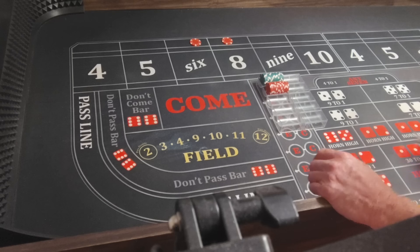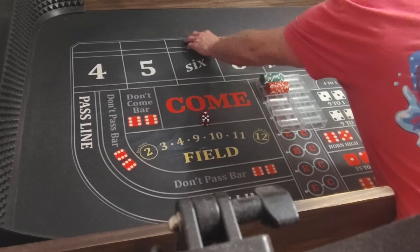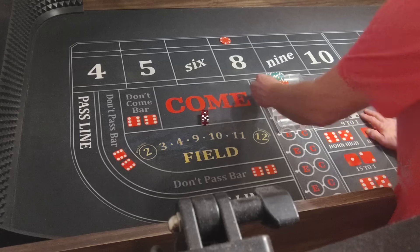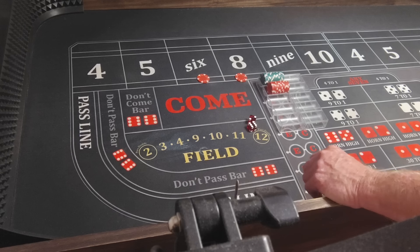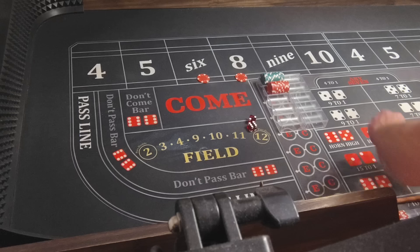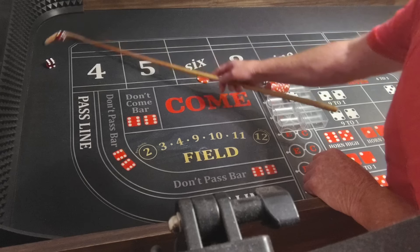All you want to make is $100. You can play it with the six and the eight, four and ten, five and nine. Anyway, we lose the six. So we'll bring it down. Six, two, eight — that's going to win six bucks. Put it in the rack. Six, four, ten — beat the bend.